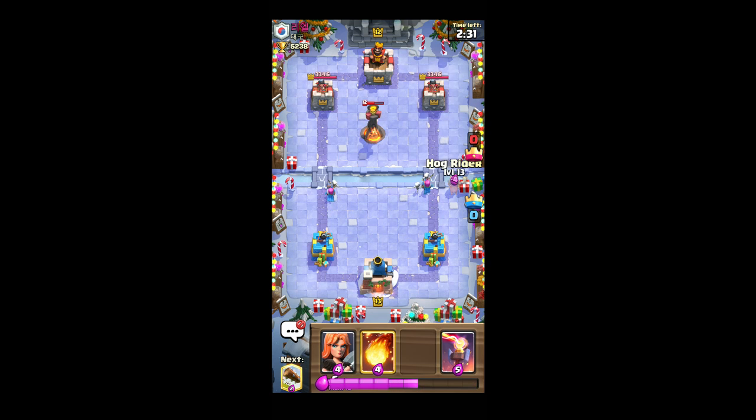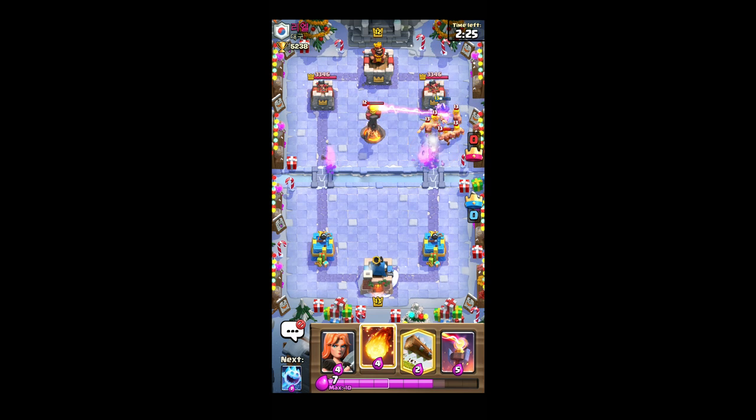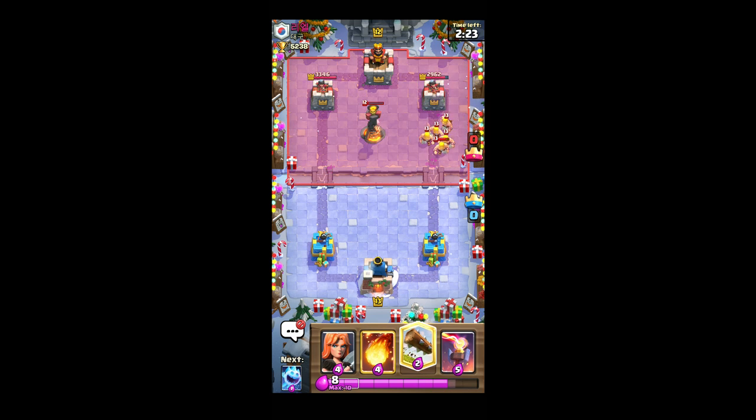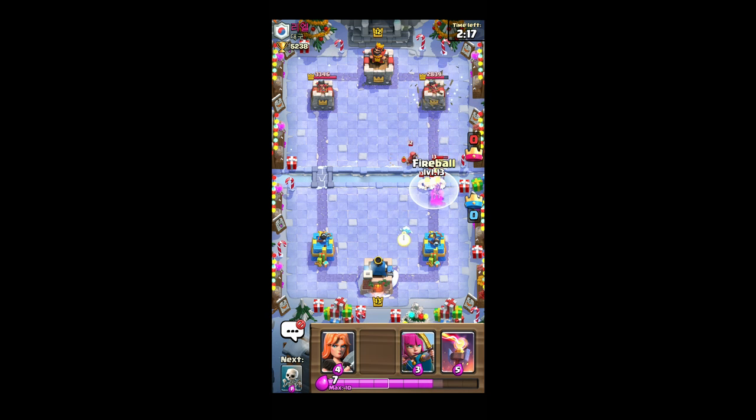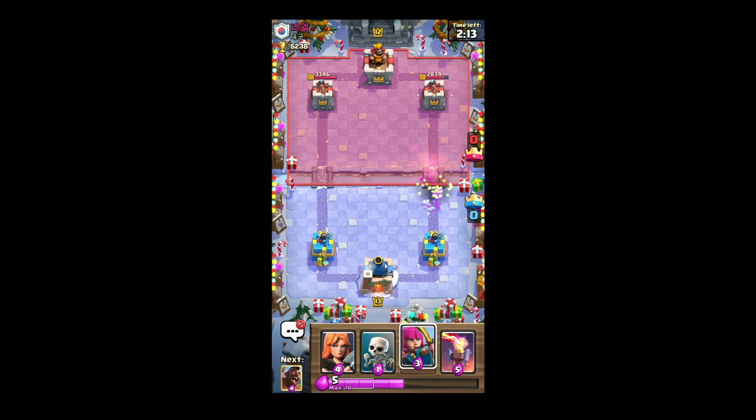Let me just see if I can get the hog — he's probably going to play. Okay, one hit, that's good. Now he's giving me value for everything, and it was a bad play from his side because he gave me a huge amount of value.